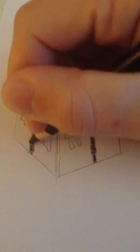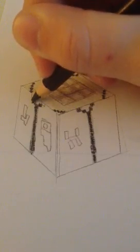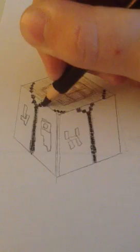Now we're going to do the other one over here — you just change your perspective and angle to make it look real. It's just the same concept: draw two boxes coming out from the line.